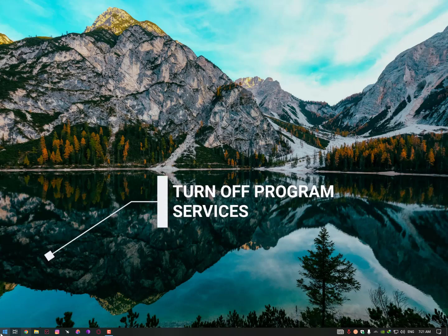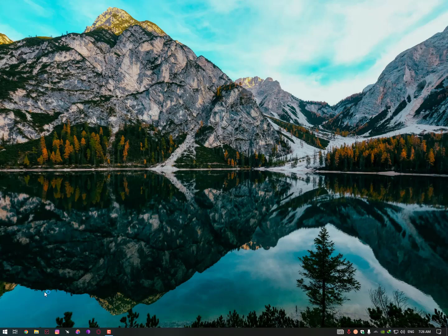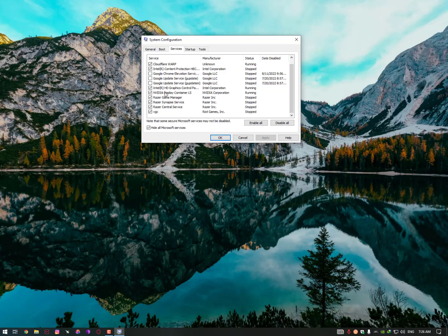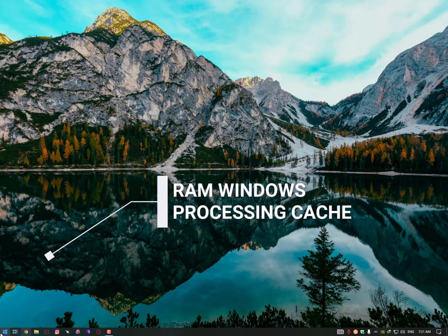The next method is turning off background program services. Click the Windows icon and type 'msconfig.' Go into Services, check 'Hide all Microsoft services,' then uncheck unnecessary services and hit Apply. Note that VGC is a Valorant gaming service — do not turn it off or you won't be able to play. Services like Razer, NVIDIA, Intel, and Google Chrome can be turned off.